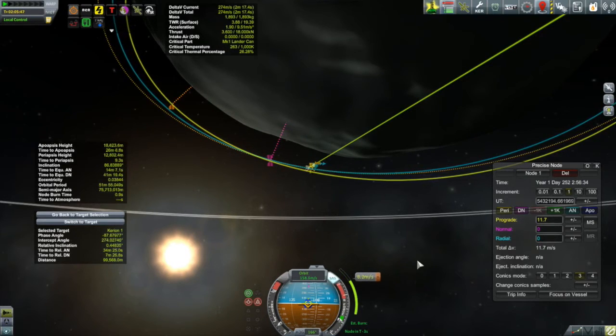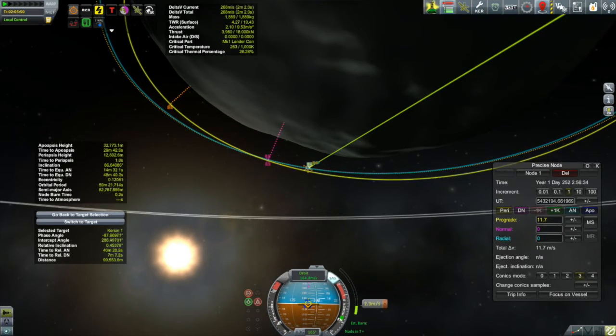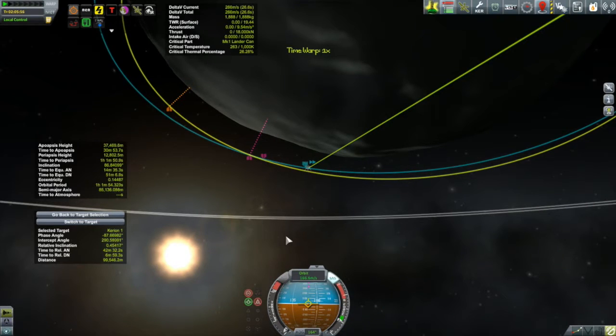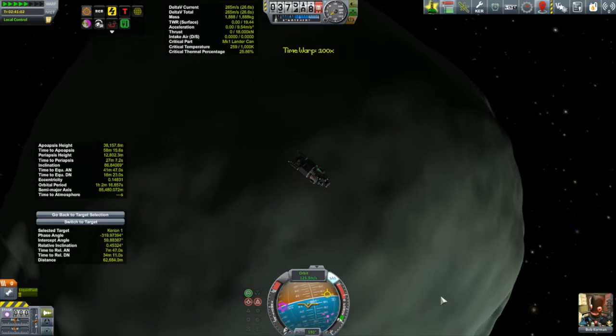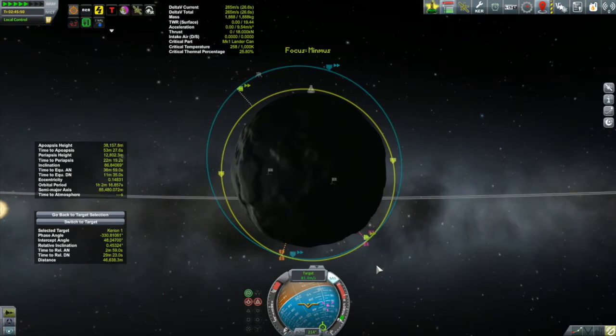Here we are performing the burn. I'll lock it on to prograde — close enough. A little bit more. There we go, let's get rid of the maneuver nodes. Half a kilometer closest approach and a little bit more than an hour — easy peasy. That was pretty fortuitous that the Corian was behind me; if it was ahead I wouldn't have been able to speed up since I was only in a 12 kilometer altitude orbit and would risk crashing into the surface.